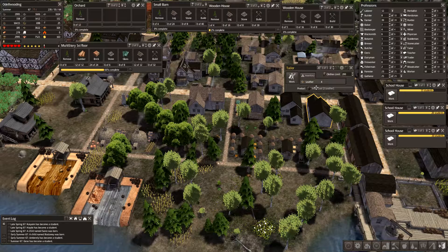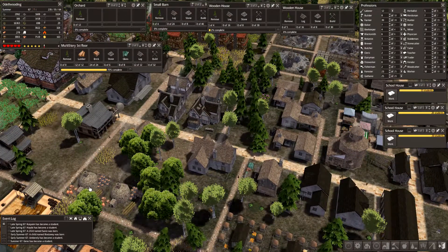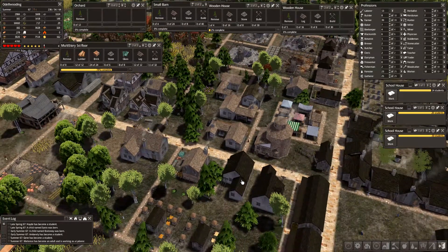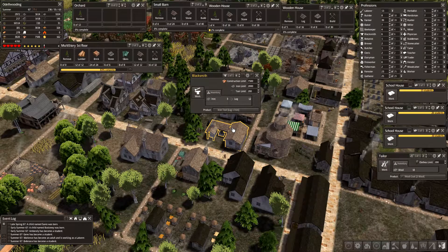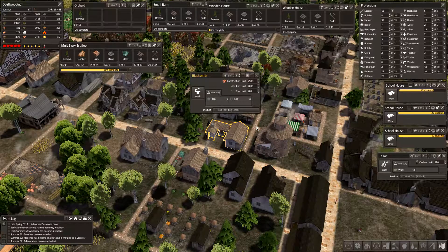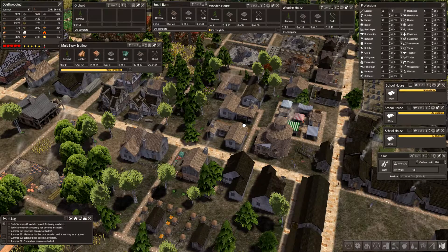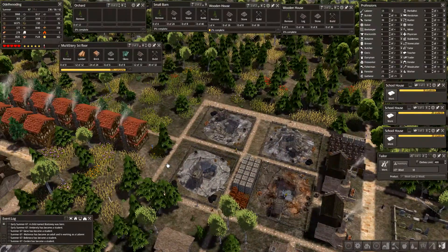The other issue is our clothing is low because we just took in all those nomads. I think that would get caught up pretty well. We probably shouldn't have too many kids born. We'll see if we have to get another tailor at some point. We have three blacksmiths and they are a little bit low. I think what I need to do is start upping these limits so that they can make a surplus. A few students are becoming laborers, and that is working out well.